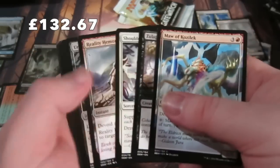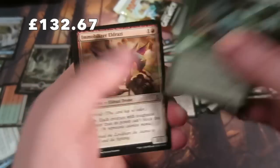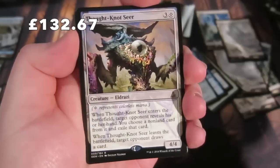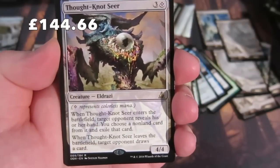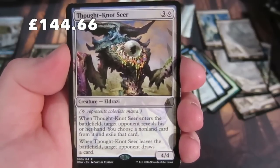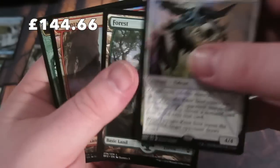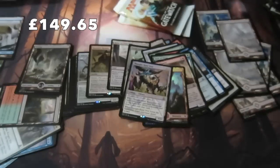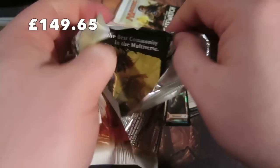Down to the final packs. A Baloth Pup, Strider Harness, and the rare is always one of the nice cards - Thought-Knot Seer! Three colorless for a 4/4. When it enters the battlefield, look at target opponent's hand, choose a nonland card and exile it. When it leaves the battlefield, that opponent draws a card - a drawback, but it has a very good effect. And we get a foil full-art Mountain - very sweet! That one pack is probably worth 16 pounds or more.